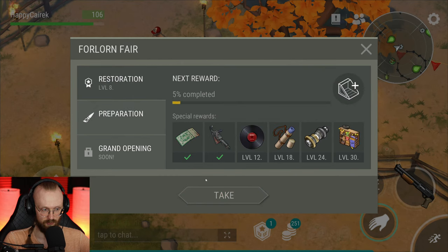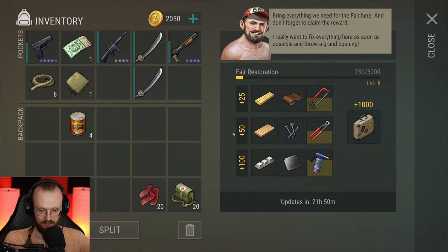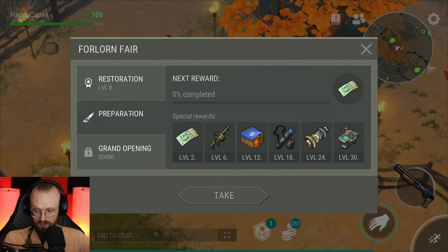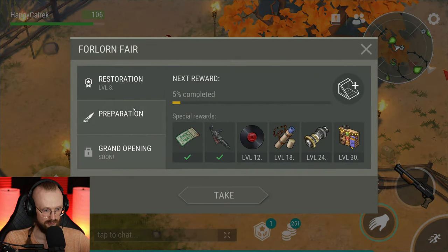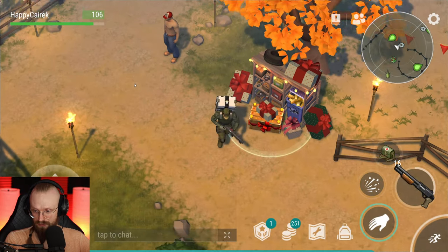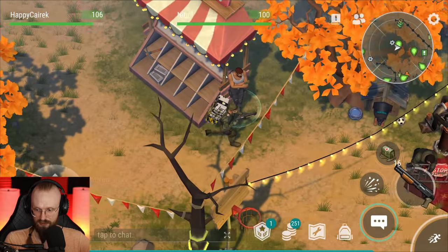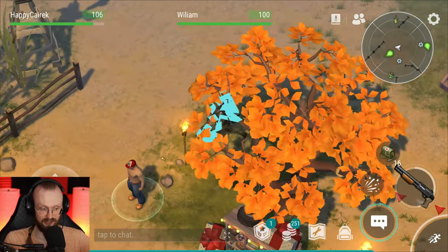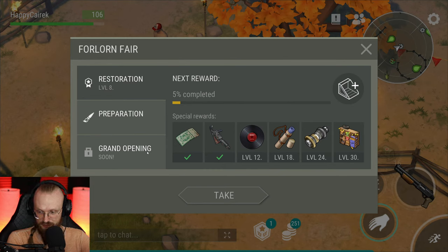I can get these rewards. But how do I get the preparation things? What items am I supposed to give to this dude? Do I have to complete this level first, then do this one? How do I do this? You need to finish restoration first — wait, what? Are they kidding me? That's actually very horrible. You need to finish restoration — I mean, that's pretty horrible. That's like borderline sewer water.